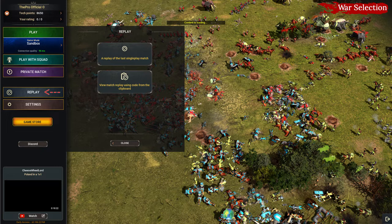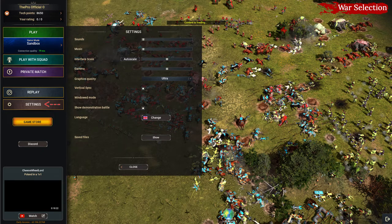Replay is quite important. Here you can either watch your single player replay or watch a multiplayer replay with a code that you get after the game. This is especially useful when learning, because you can look back and see what you did wrong. In Settings, before you try a multiplayer game, try to see what fits your liking. You also have the official War Selection Discord and a random YouTube video.